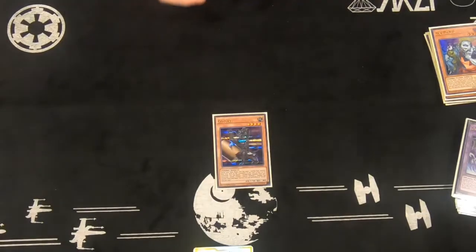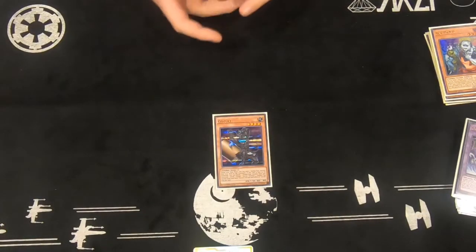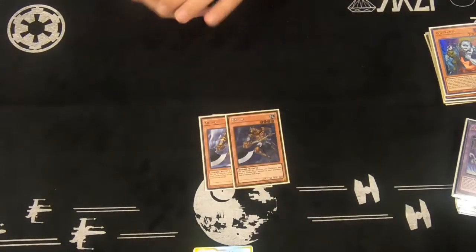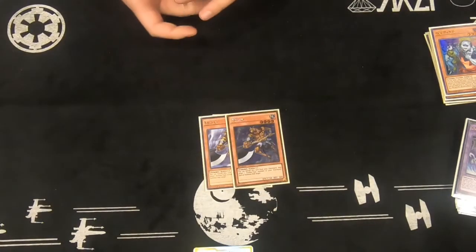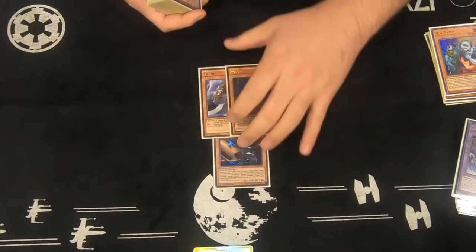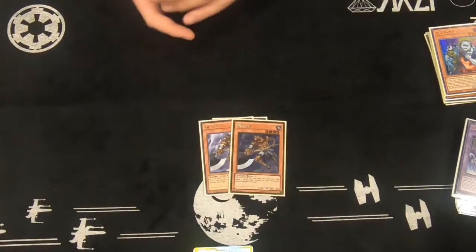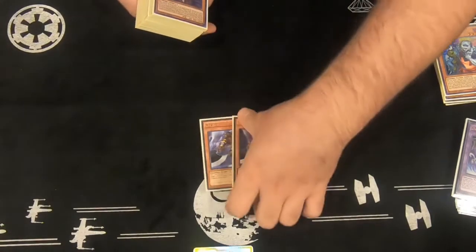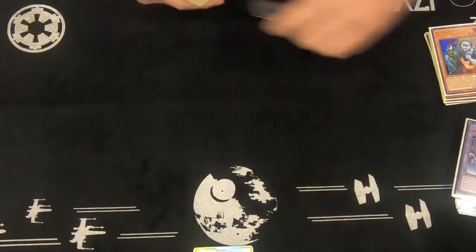1 Gozuki, because sometimes you need just another dump to get things going. And then 2 Mizuki — one's a rare and the other's a gold. Basically whenever you summon him, you're going to be dumping him.